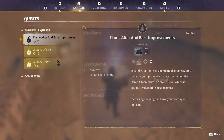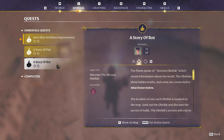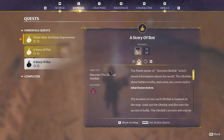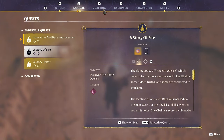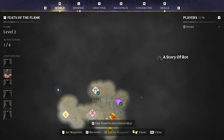New quest — 'Flame Altar and Base Improvements,' they want us to upgrade and expand our home. 'The spark of knowledge is erupting within. Ready yourself to unveil the secrets of the past. Find the two ancient obelisks of the Springlands to learn the world's fate — a story of rot and fire, only those who seek the truth shall find it.' So we have new quests: upgrade the flame altar, and a story of fire and a story of rot — they're both purple.